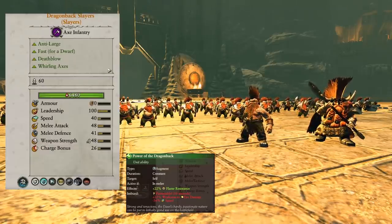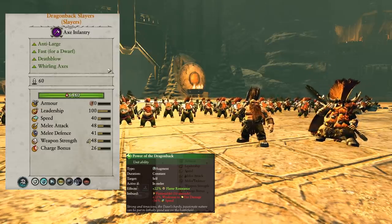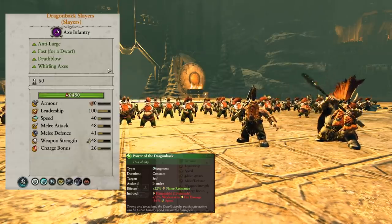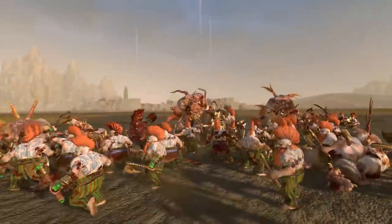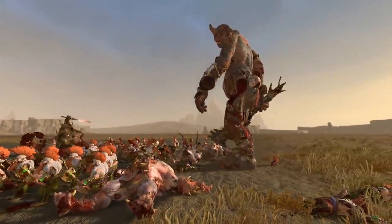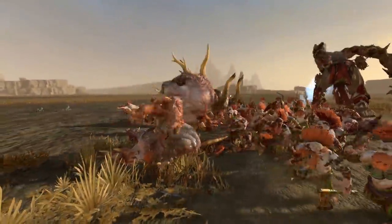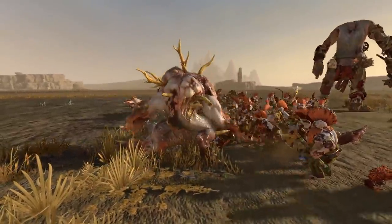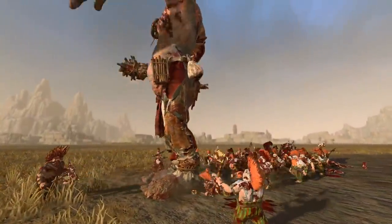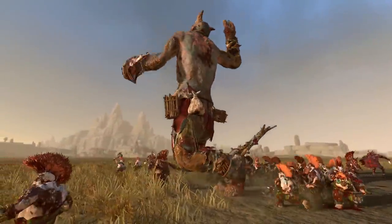Dragonback Slayers just have better stats than regular Slayers across the board: 48 attack, 41 defense, 48 weapon strength. Huge bonus versus large — not the best AP values, but their bonus versus large and good combat stats can make up for that against Constructs like a Khemri War Sphinx. More importantly, the Power of the Dragonback gives them flame resistance and applies a 22% weakness to fire against the target. But the best thing is the speed debuff — whenever Dragonback Slayers hit anything, it lowers their speed by 36%. Stack that with the Rune of Wrath and Rune and you're slowing them into another dimension.